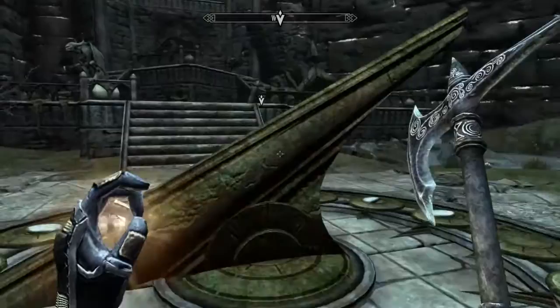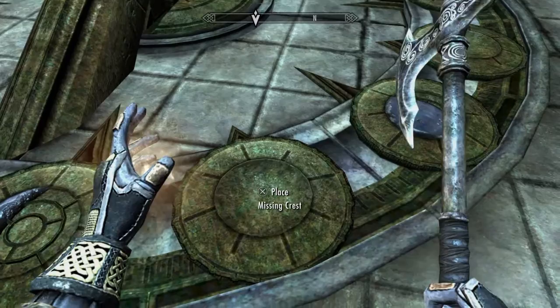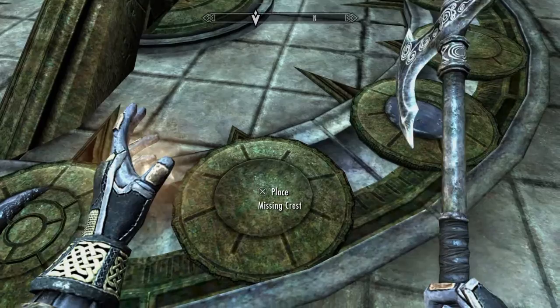Once you've got that, travel right into the middle where we previously were. There are some plates that you can place the missing crests on. Go ahead and do that — travel around the outside until all three that need to be filled are indeed done.